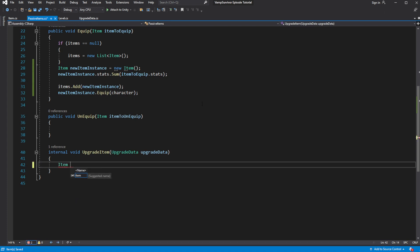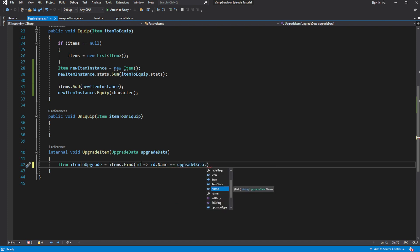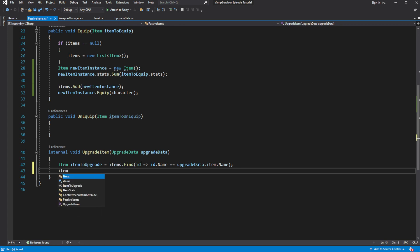Now with these changes, we need to find the item we want to upgrade by using its name when we are trying to upgrade it. It is not a very efficient approach to searching, but it will suffice for now — you should look into optimizing this part later on. Then add the upgrade value to the stats of the item.